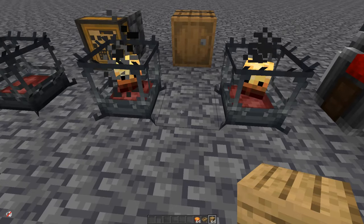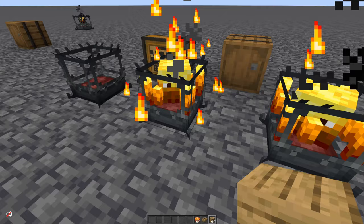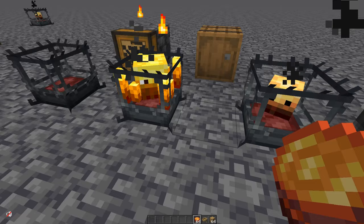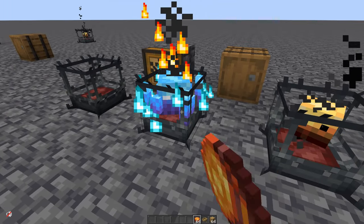Once you have your blaze burner, you can add fuel to it to increase its heat. You can give a blaze anything that would act as a fuel in a furnace, and its burn time will be the same as the furnace's burn time. You can also make these amazing blaze cakes.